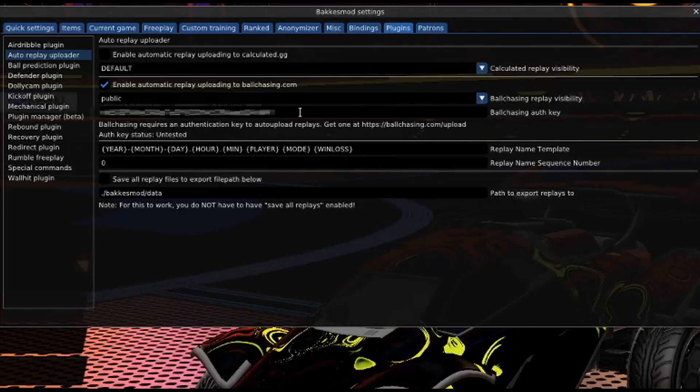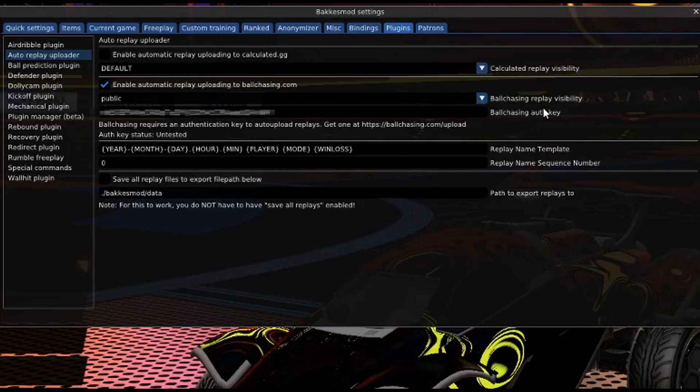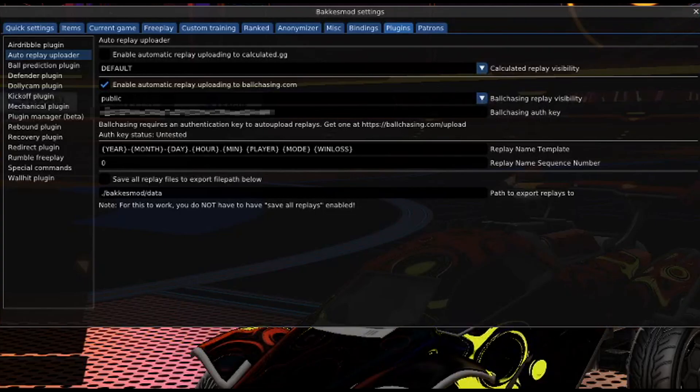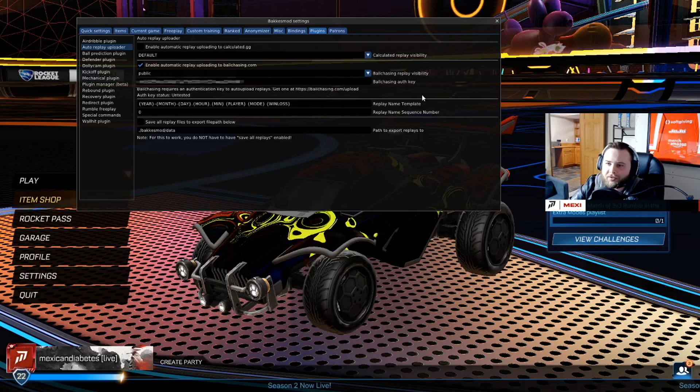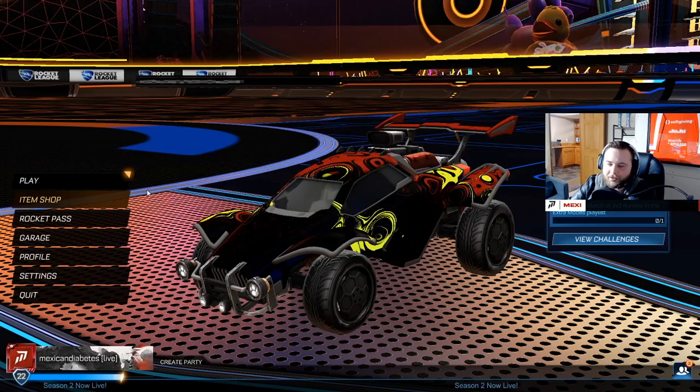For the majority of you, just keep it public or do whatever you want. Then you're gonna want to paste the key you just got from ballchasing into the BakkesMod auth key field — it'll be different from mine. Paste it right there, and once that's done you're pretty much set. You can X that out.